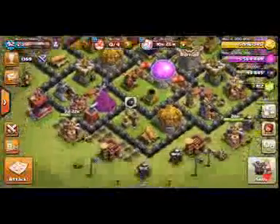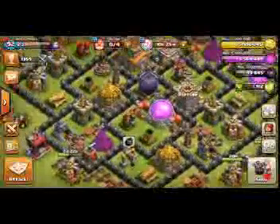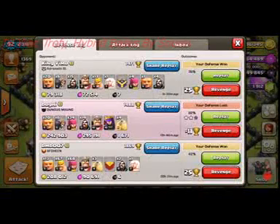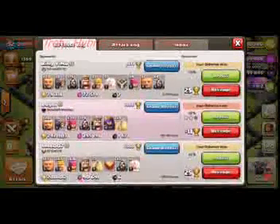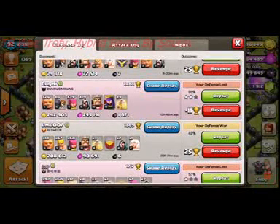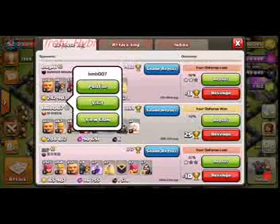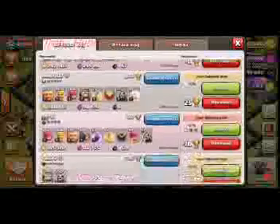Okay, now I will show you some replays of this base. A Town Hall 8 can't get even 1 star on me because I am a max Town Hall 8. Town Hall 9 can take 2 or 3 stars easily, and 1 star is very easy for them. See this Town Hall 8 — can't take even 1 star. This Town Hall 8 also can't take even 1 star.